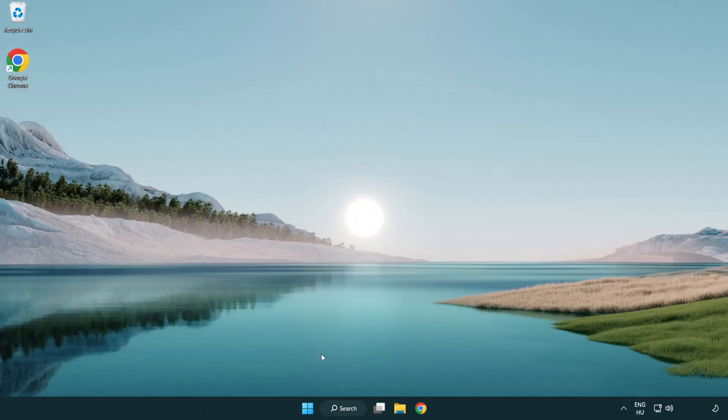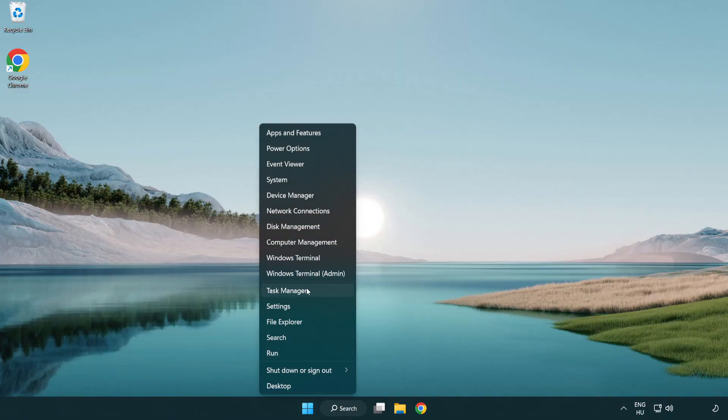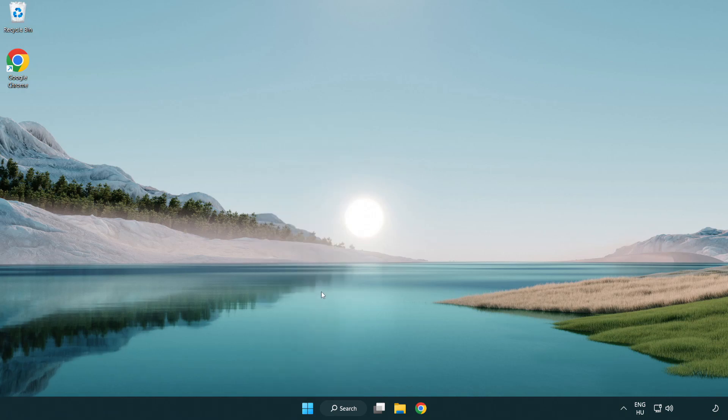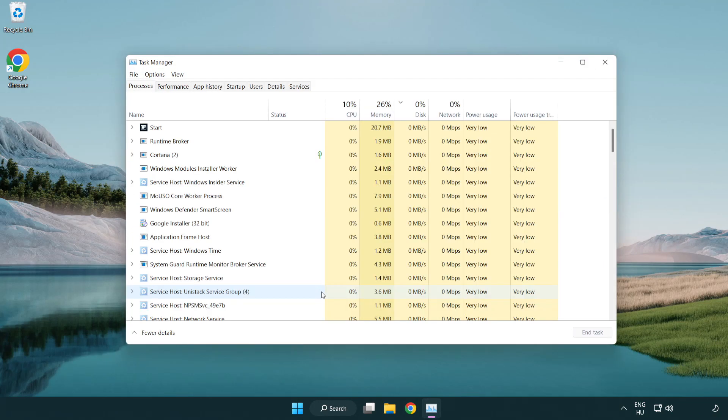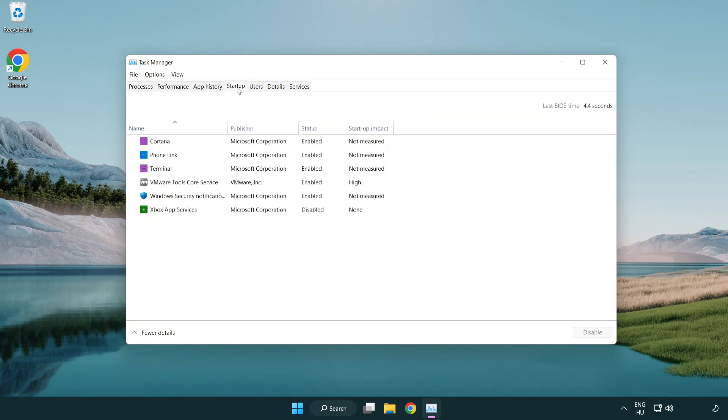If that didn't work, right click the start menu and open Task Manager. Try to play the game. Click Startup. Disable unused applications.